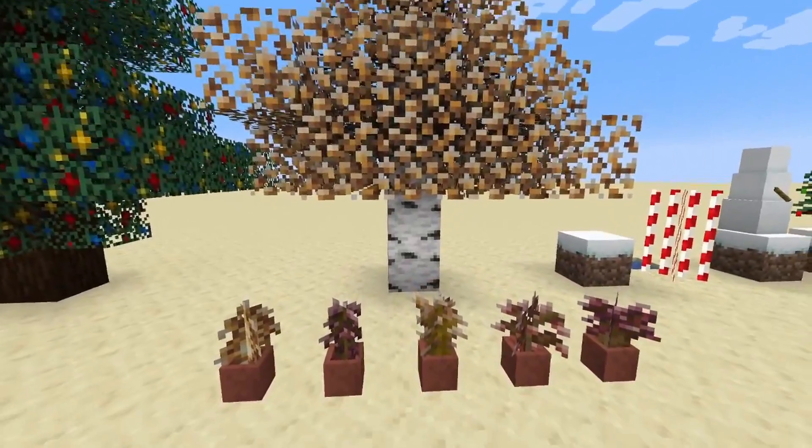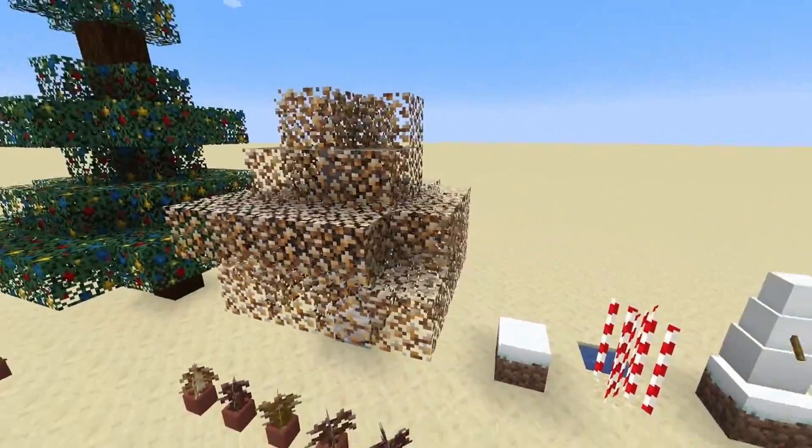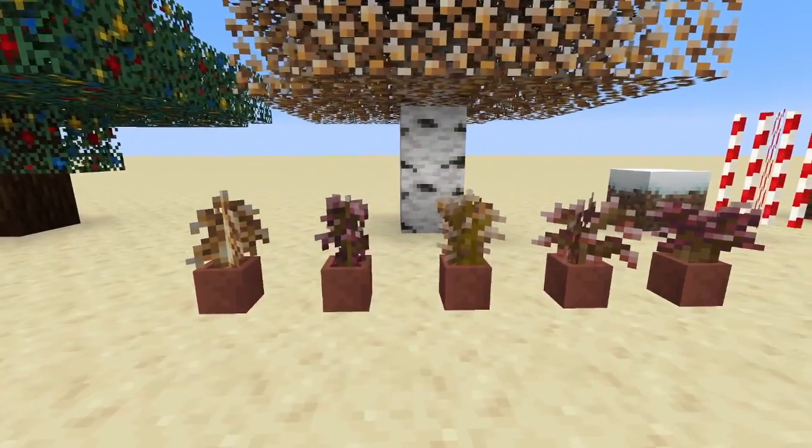The other trees look normal, except for the fact that they have frost on them. This is a birch tree, but all of the trees look very similar to this. Here are all of them in their pots.